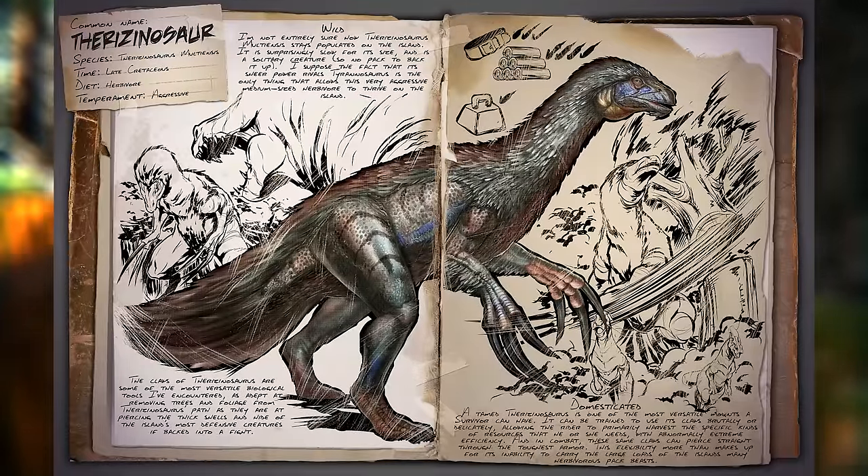I'm not entirely sure how the Therizinosaurus stays populated on the island. It's surprisingly slow for its size and is a solitary creature. I suppose the fact that its sheer power rivals the T-Rex is the only thing that allows this very aggressive herbivore to thrive on the island.